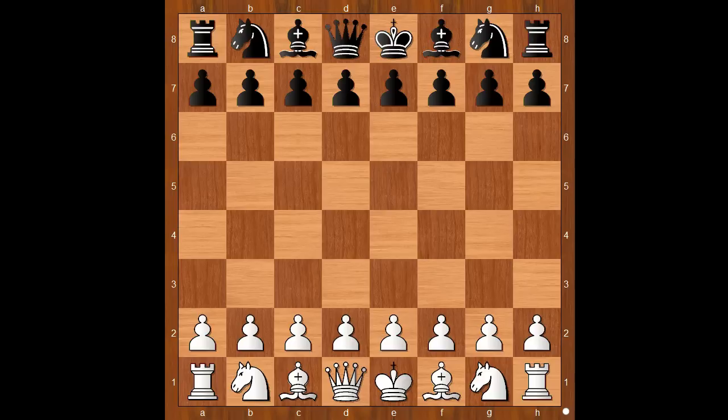In the year 2010, Carlsen and Caruana played each other for the first time. This is a game from the World Blitz Chess Championship played in Moscow in 2010. Carlsen won two games and one game ended in a draw.